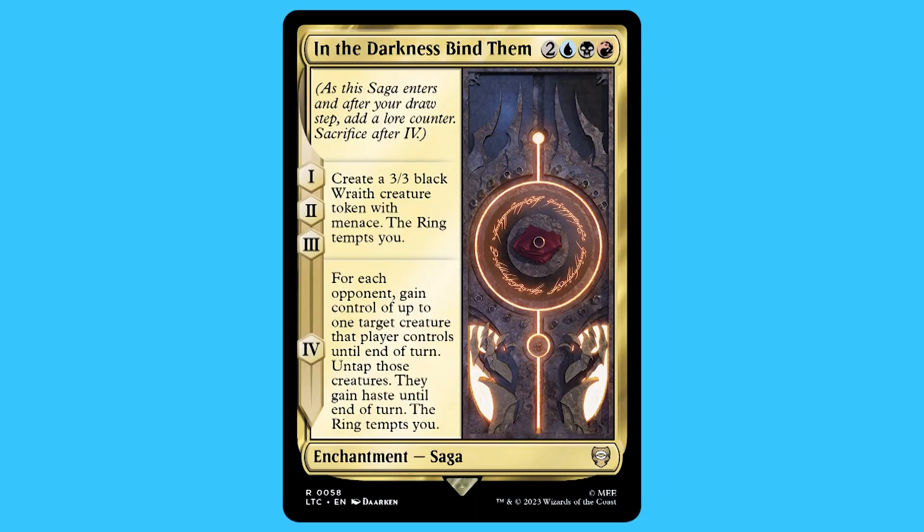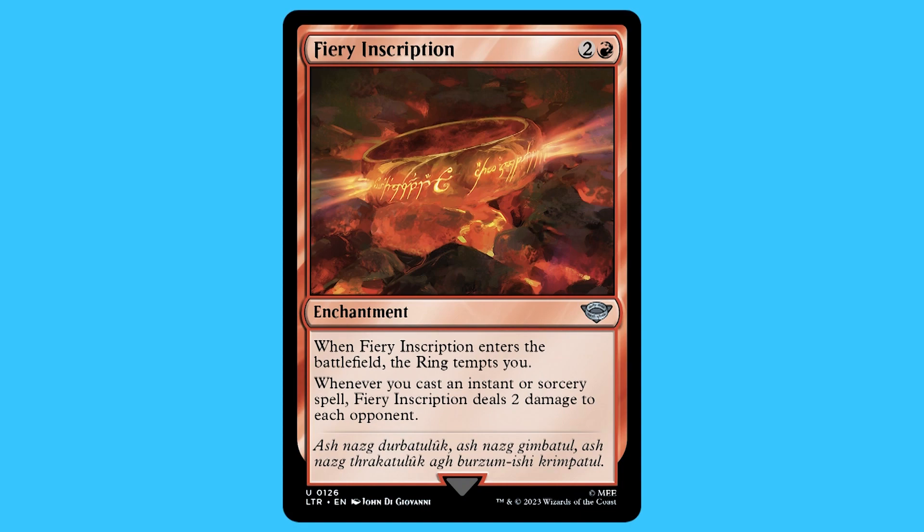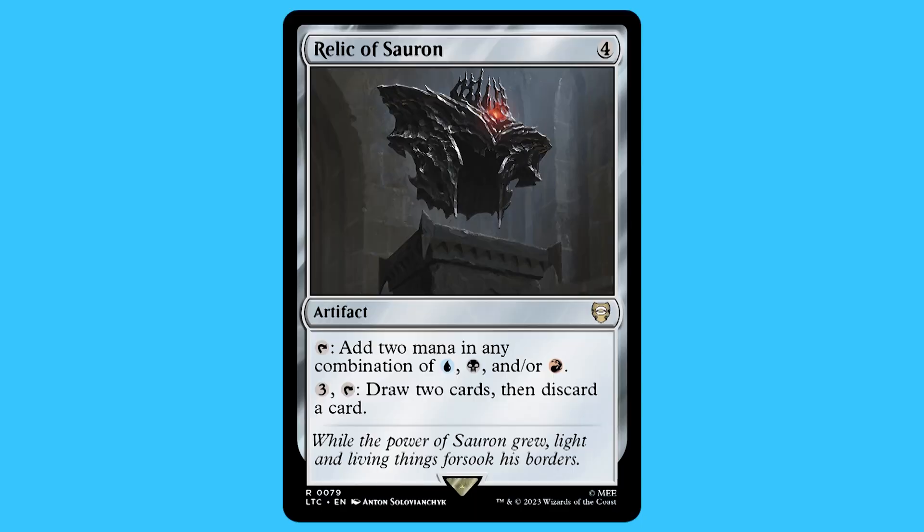There are four enchantments but I'll only go over two. I'm finding that the enchantments are the weakest in all of these decks. The two I'm going over are: In the Darkness Binds Them and Fiery Inscription. When it comes to artifacts, I was right — there are eight artifacts and all of them are mana rocks. However, there is one I do want to mention because it is only available in this deck: Relic of Sauron.